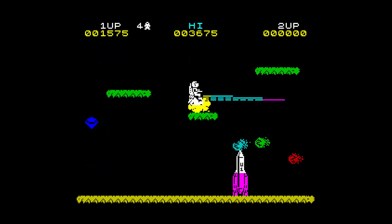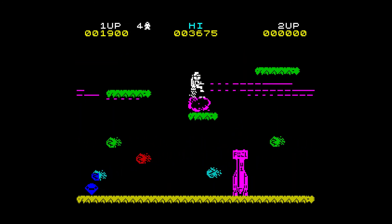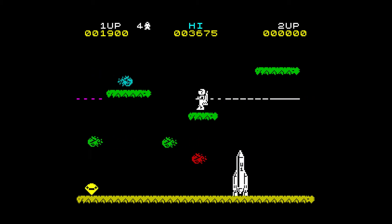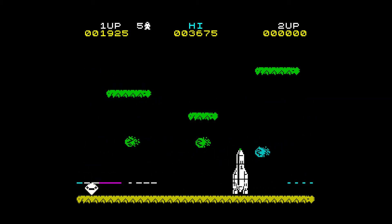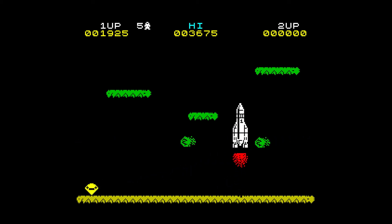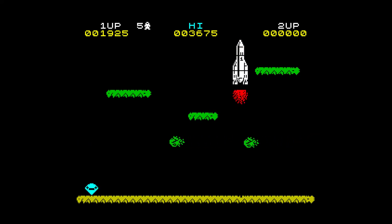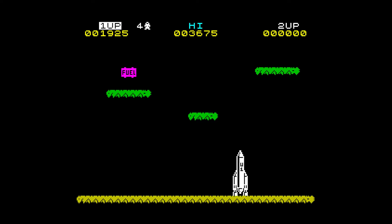Each fuel pod adds a little bit of fuel to your craft. Once you've filled up your spaceship you need to walk inside it and it will launch towards the top of the screen and take you on to the next level. On the next levels you only have to fuel your spaceship to proceed. After about five levels you'll have to rebuild a new spaceship to continue the game.